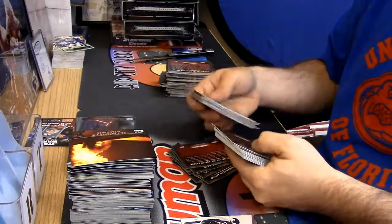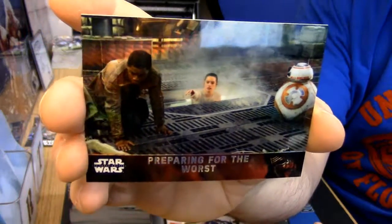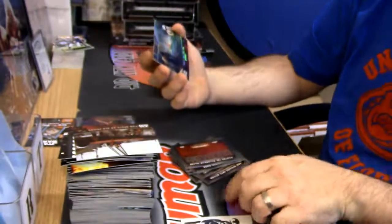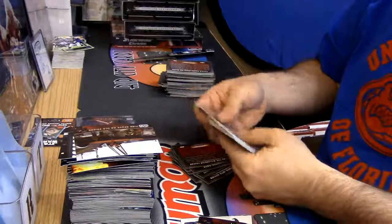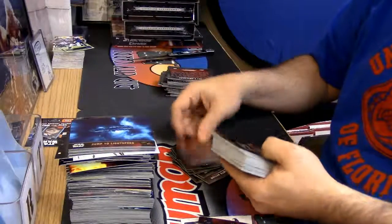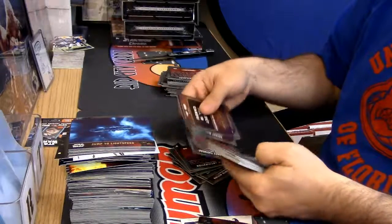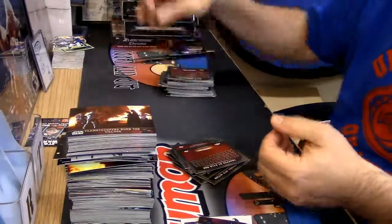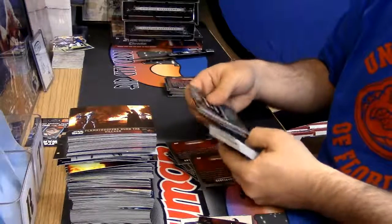Refractor out of 99 — preparing for the worst, a little shimmer in it. You can buy them online for like five bucks. Paul, have you seen how many autos versus medallions and costume cards have been coming out per case of this? I like spectra — there's some sick spectra out there.